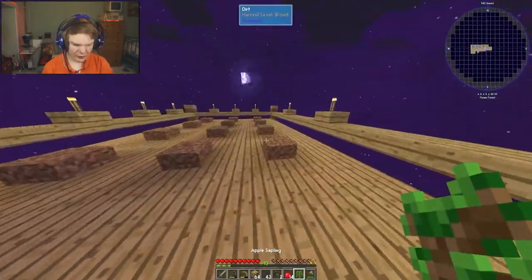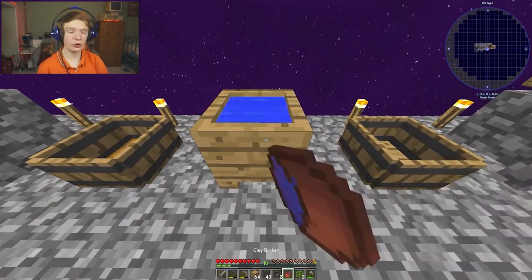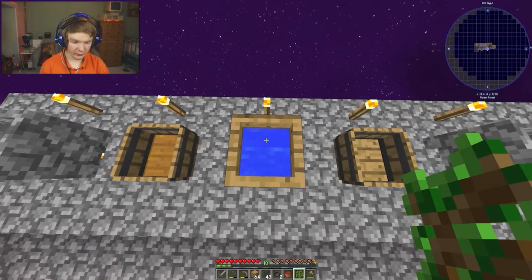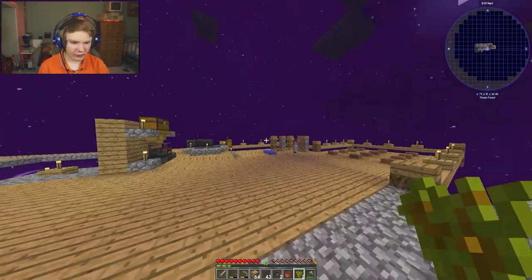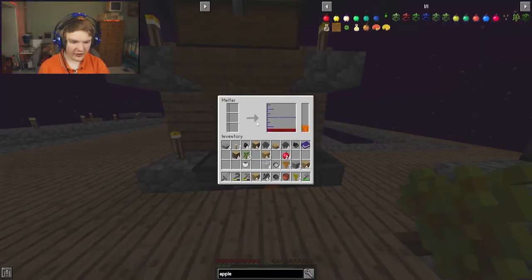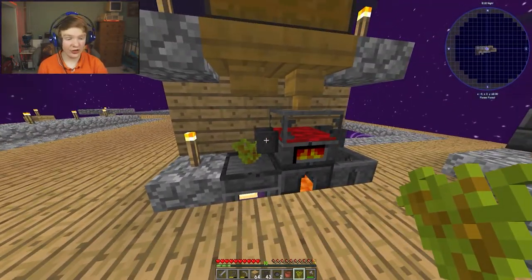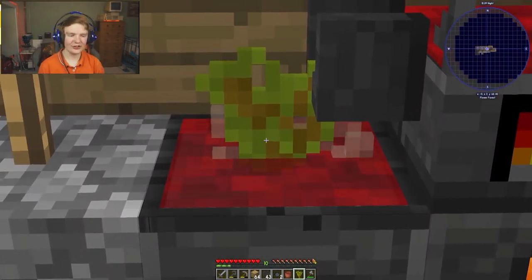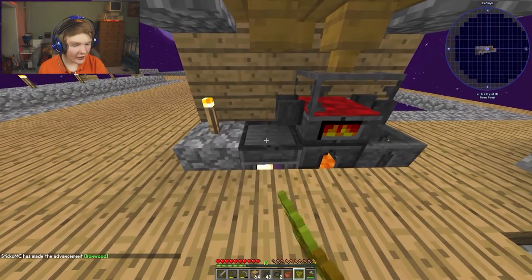We still have only one apple sapling. I put a bucket of water in this wooden cauldron, then put two apple saplings in - and boom, we get acacia saplings! Now I put one of these saplings in here and right-click the faucet. Look at what it's turning into - this is so essential to our iron production.